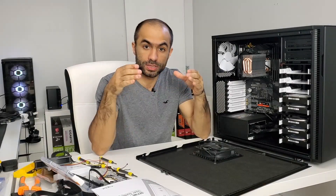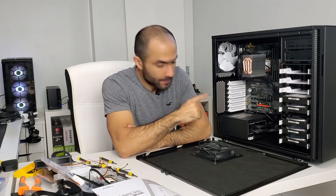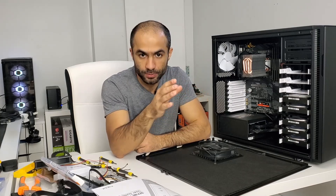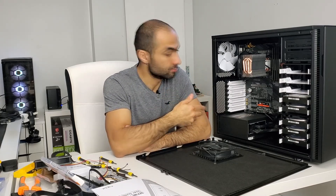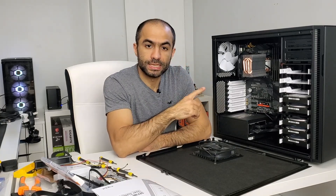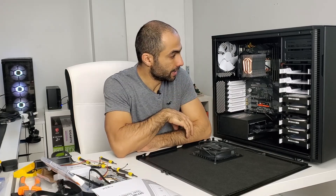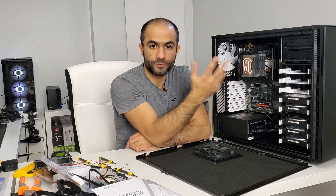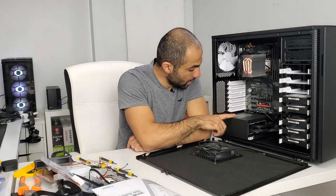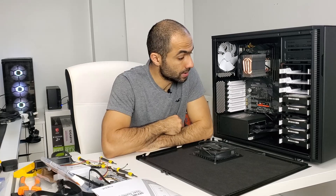I'm going to end the video here because I want this to be strictly a hardware video. To sum it up, the parts I've used: the MSI Z490A Pro motherboard — not necessarily because it's the best, but because I had it lying around with no use for it. I used the i7-10700K as well — a fairly capable CPU I also had on hand. I used a fan cooler for about 25 bucks from Deepcool. The power supply is a 750-watt unit from Rosewell.